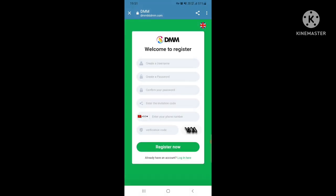Here you can see how to register. Welcome to register — create a username, create a password, confirm your password, enter the invitation code, enter your phone number, enter the verification code, and then click Register Now.